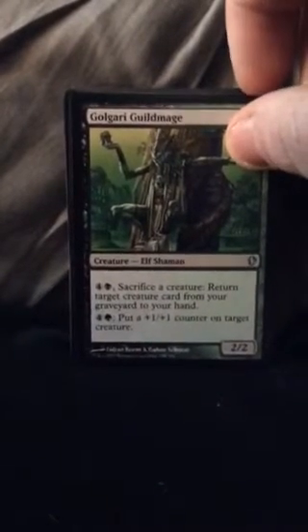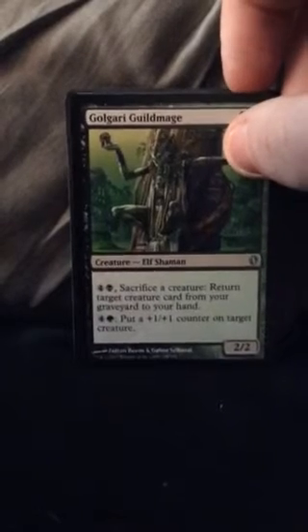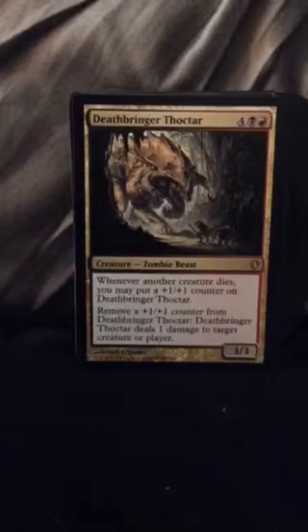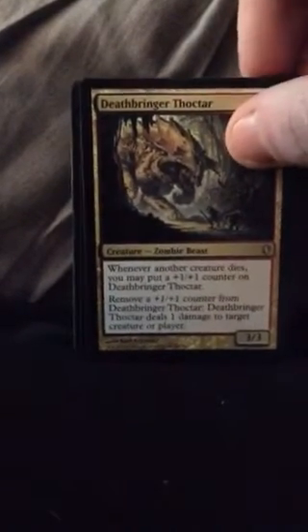Sacrifice a creature for this deck — it's such a good card. Creature card from your hand, graveyard to your hand, and put a +1/+1 counter on target creature. Whenever a creature dies, you may put a +1/+1 counter — again really high mana cost, but with the ramp stuff I told you to add, you could totally do it. If you don't have enough money, you could always add elves. As I said, Dark Ritual and Searing Song are cheap cards.